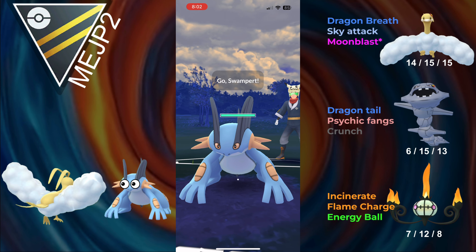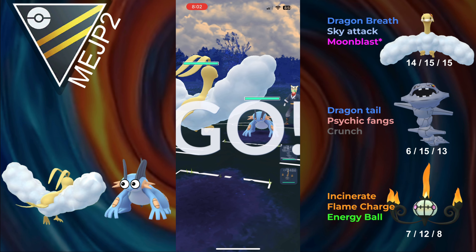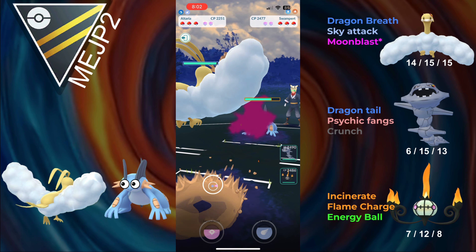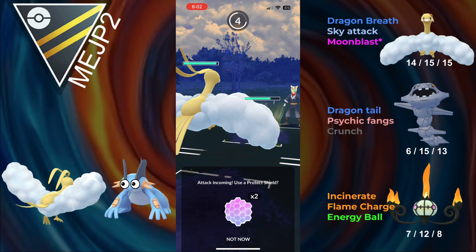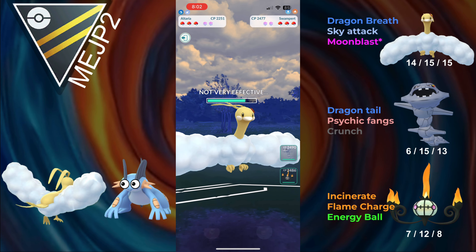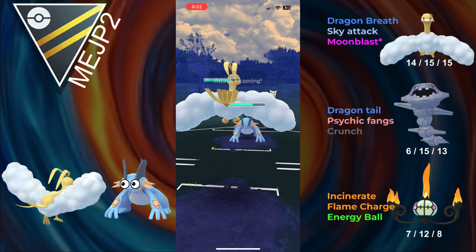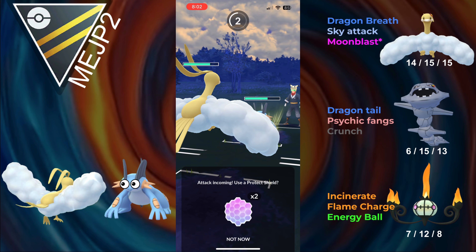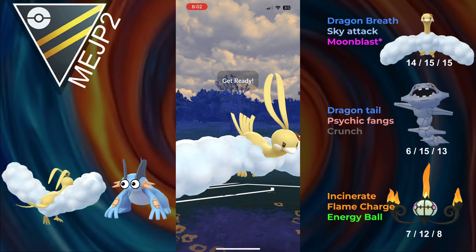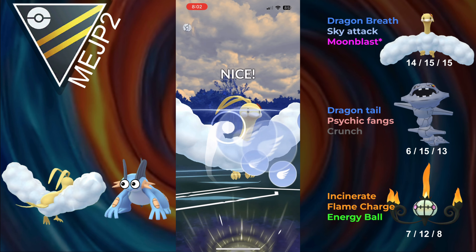Alright, hopping into the first battle, and we lead Altaria into Swampert. This is probably the best lead, and the opponent is just completely walled. The weird thing is I've seen barely any Swampert actually switch out. They're completely walled here, but they decide to stay in. My best guess is they see the CP disparity and just think it's a good matchup regardless, but they're fully walled.